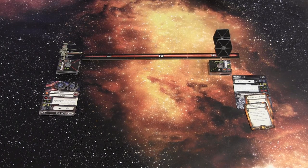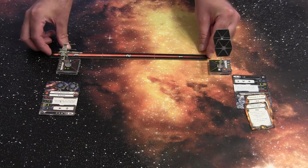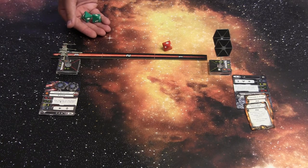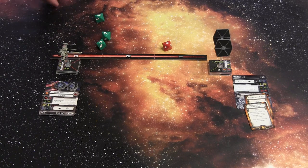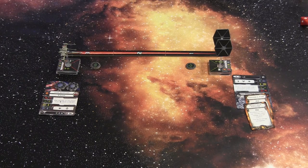Now at pilot skill four, the TIE Fighter shoots back. The range is still three. The TIE Fighter has two primary attack dice, and the result is just a crit. Luke Skywalker defends against one critical hit. He has two agility dice, but at long range he gets a bonus one, so three dice total. Two evades — he only needs one to negate the hit. No damage taken.